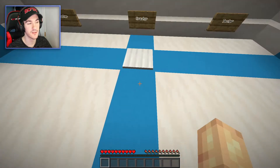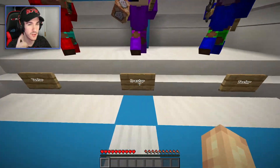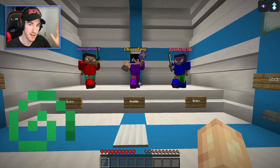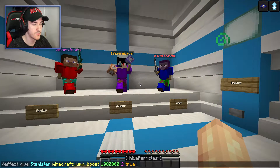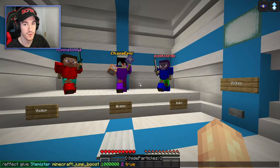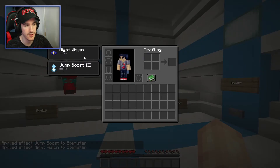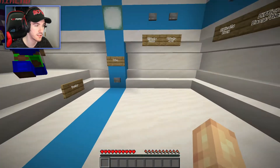If you stand on this pressure plate, it brings up a title screen, which I've already done once so it won't do it anymore. But it also gives you two effects: Night Vision and Jump Boost 3. There are particles though, which kind of sucks. So if you want to play this and don't want particles, I'd recommend giving yourself Jump Boost with an amplifier of two hiding the particles, and Night Vision with an amplifier of zero — the effects but without the particles. That's all you need to do.